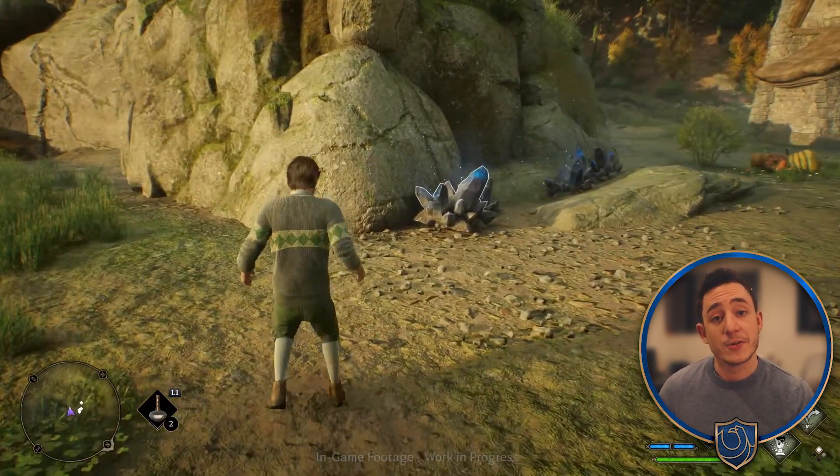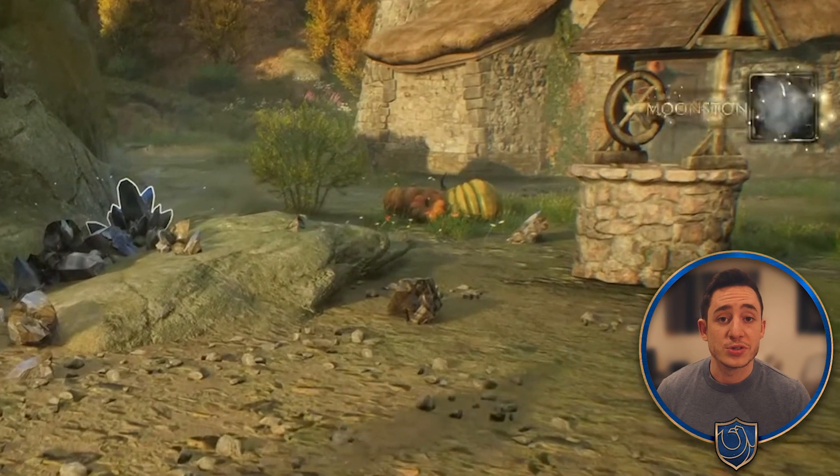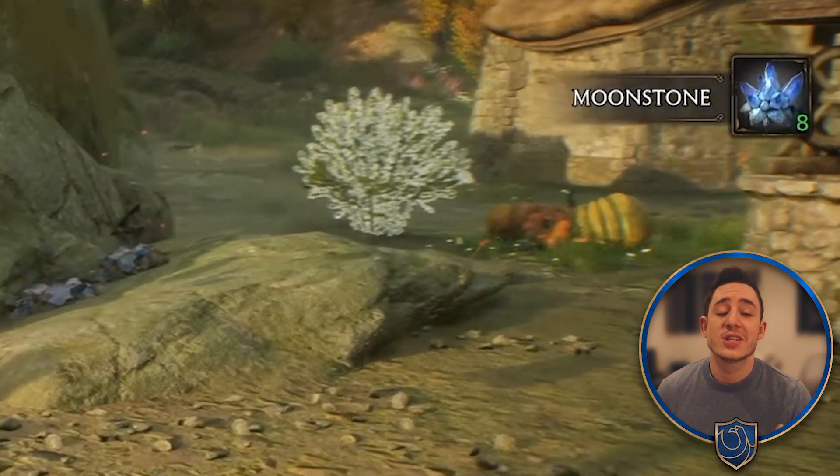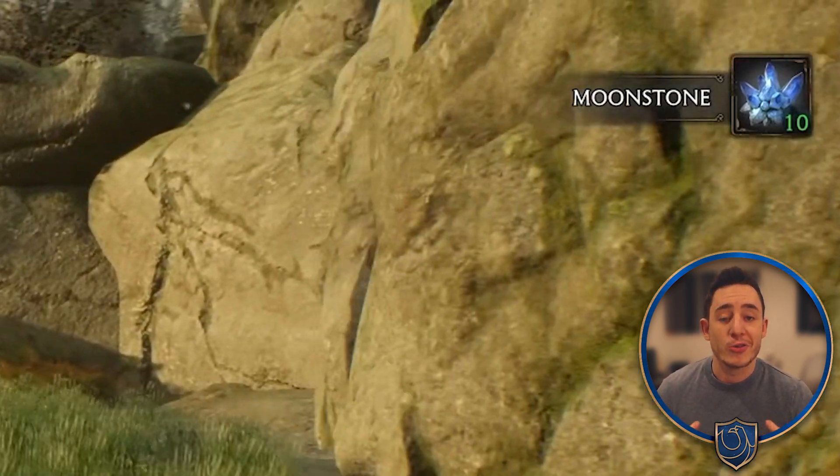As well as gathering materials from the different beasts, you can use the Vivarium to grow and then harvest other resources, such as Moonstone, which is the magical rock that allows you to actually create the conjurations throughout the Room of Requirement.